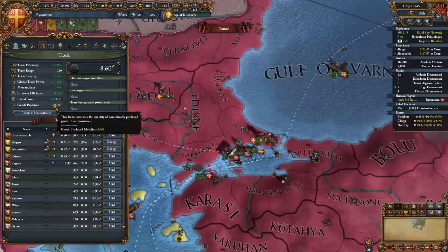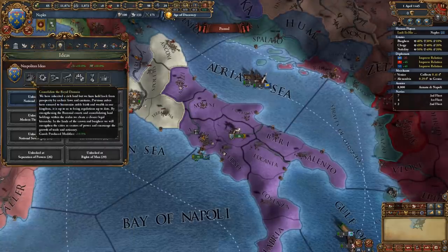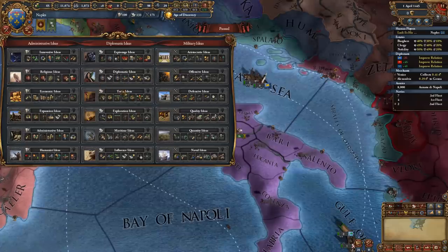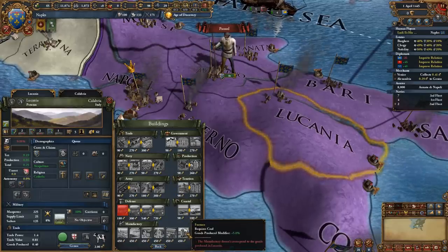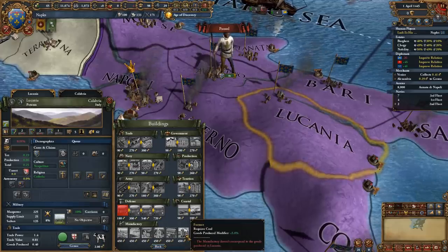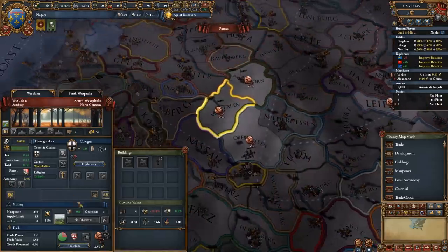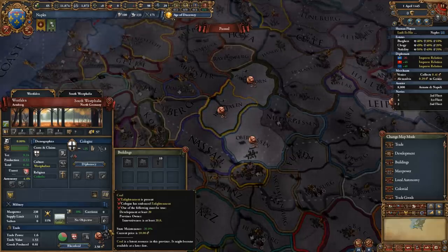Another factor influencing trade area value is the goods produced modifier. Some countries start with it from national ideas, such as Naples, and you can also get it by mixing ideas — for example, combining trade ideas with religious ideas gives an extra 10% boost. The best way to boost your goods produced modifier is building furnaces, a late-game building requiring coal that gives plus 5% goods produced modifier for your whole nation. However, coal-producing provinces are very few and scattered, visible in trade map mode, and require at least 20 development and the Enlightenment institution to unlock.